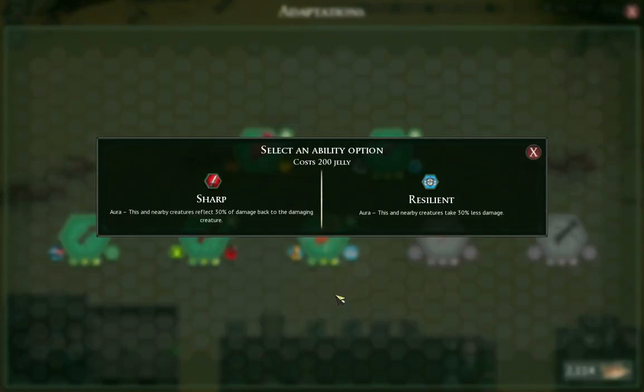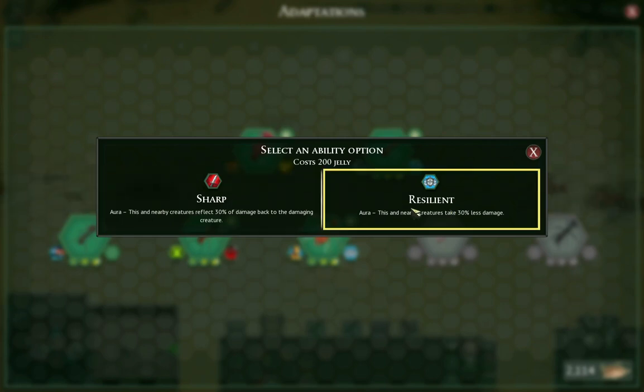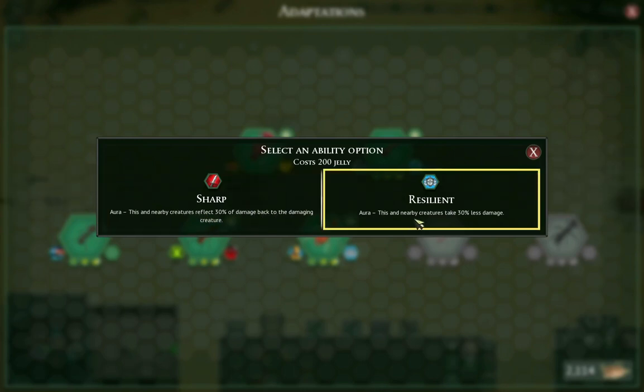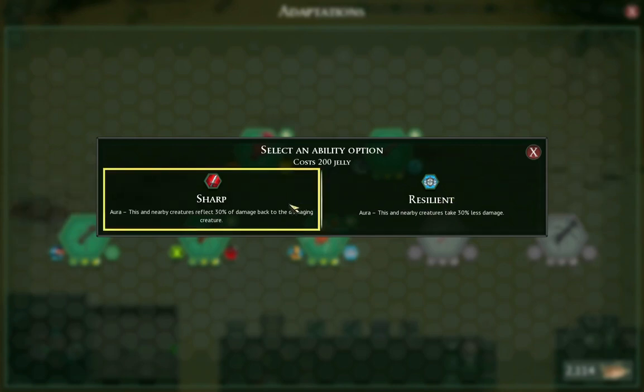For the other ability, there are two area-of-effect abilities that affect this ant and any allies near it. If you were to use a mod to add Devil's Coach Horses to your formicarium, which is not possible without modding, it would affect them as well — and that happens in Battle Arena too. The two options are Sharp and Resilient: Sharp reflects 30% of damage back to the damaging creature, or Resilient means this and nearby creatures take 30% less damage. I prefer Resilient — I always prefer to take less damage, especially since Leafcutters are already pretty tanky.